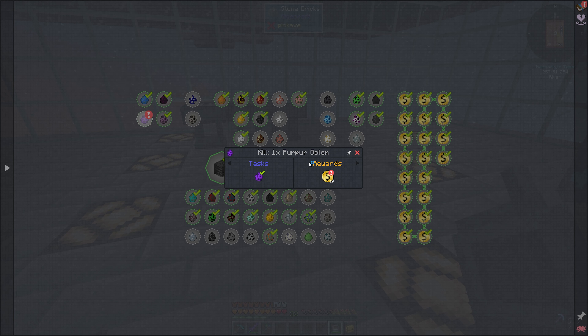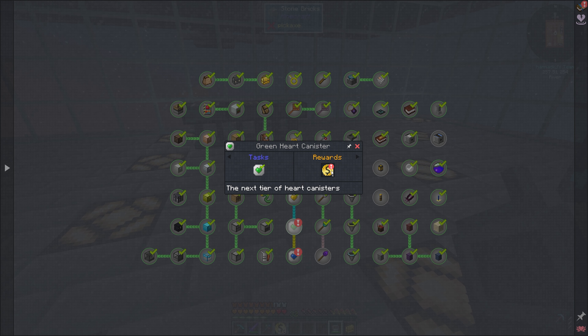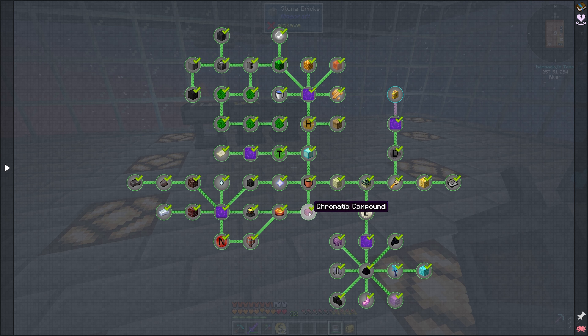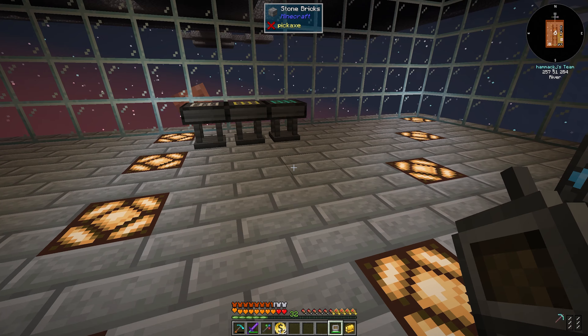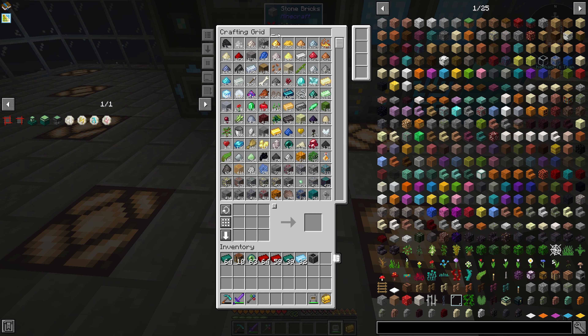It's been a while in between episodes. I killed a purple per golem in the End, crafted the green heart and the blue heart. It's been a process getting this chromatic compound — I finally got it automated to a point where it's not completely AFK automated, but I can put enough items in there that I don't have to worry about it too much.